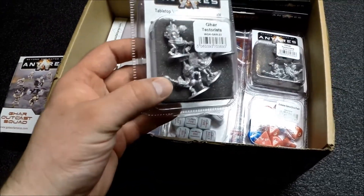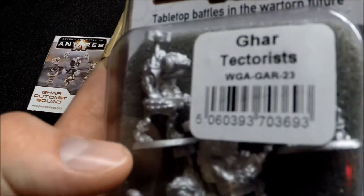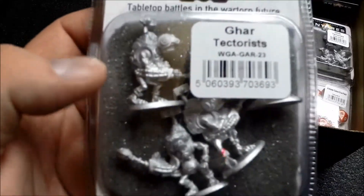Part of my scout force is Tectoris — they're a sharded infantry unit. Basically these guys run out ahead and mark targets, sort of like a spider drone. They have a special ability that allows me to re-roll dice when I'm shooting at a target that's within a certain range.